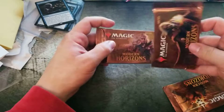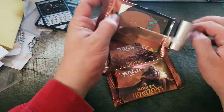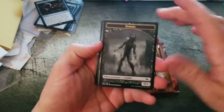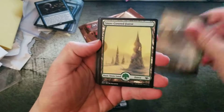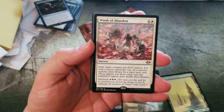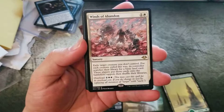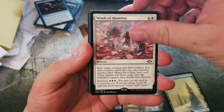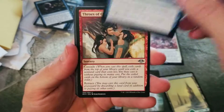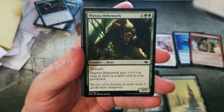We're looking for the golden egg, which I think is a foil Runeclaw Bear. The last time I opened these I got literally like three dollars of value. Cards from pack one: zombie art card, snow-covered Forest, Winds of Abandon — exile target creature you don't control; for each creature exiled this way, that player searches for a basic land. Also Cunning Evasion, Throes of Chaos — it's cascade and retrace — and Lesser Manticore. That's about it.